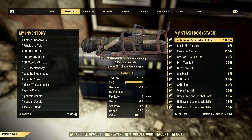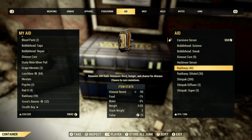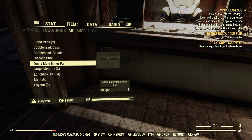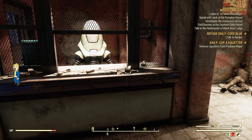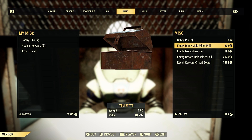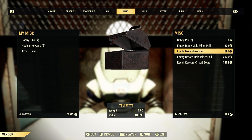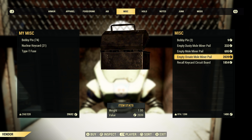Let's check the stash box for grape mentats. There we go — we got grape ventats. It gives us plus 5 charisma and better barter rates for 10 minutes, though it increases thirst. So we'll eat one of those grape ventats along with the Hard Bargain perk card. Let's see what we get now: empty dusty mole miner pail is 232, empty mole miner pail is 695, and empty ornate mole miner pail is 2,039. We definitely save with that perk card and with the grape mentats.